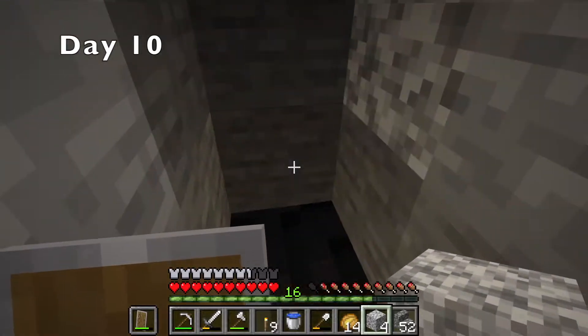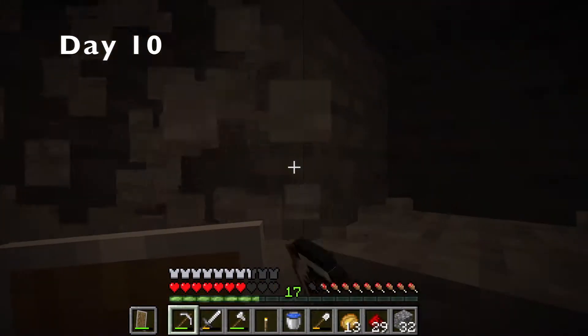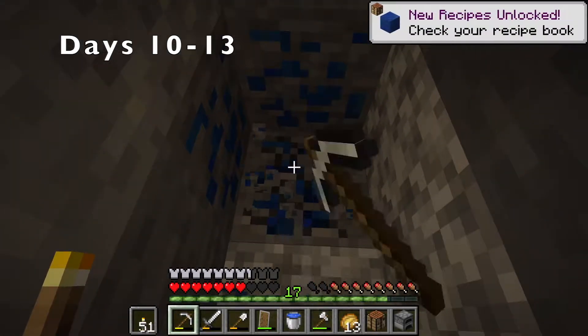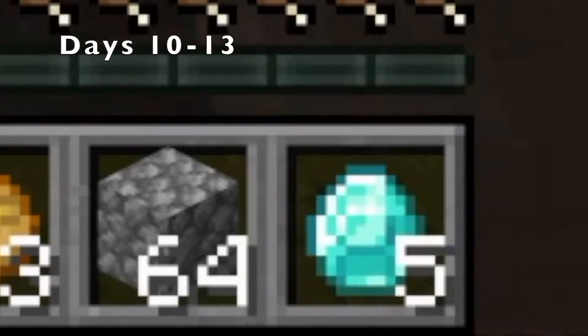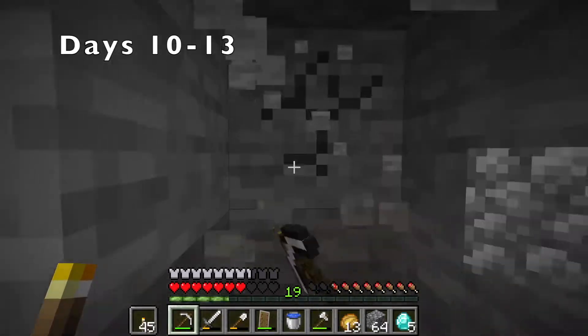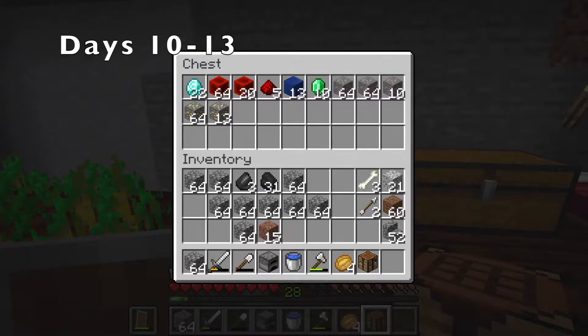Day ten, while finishing my mine tunnel, I found another cave, which I promptly raided for iron. After reaching Y11, I was off to the strip mines. Strip mining's pretty boring so I'll skip over most of it, but I quickly found diamonds, and I had just enough to make an enchanting table and a diamond pickaxe. I'll just skip to the end profits — everything in this chest is what I got from the mining trip, including 22 diamonds! Yay!